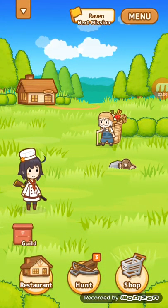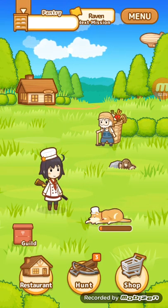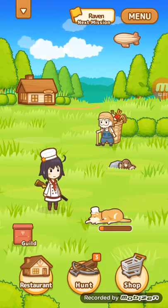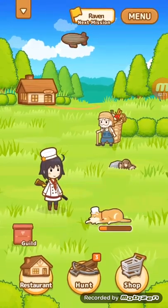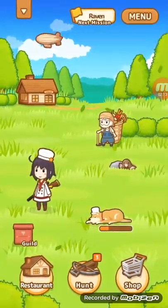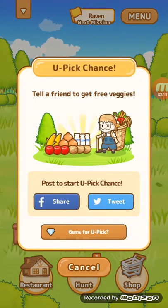Oh, so if you tap the dog, he gives you... you can get eggs. And then he takes a little rest, apparently. I'm just going to try to... okay, so I'm tapping on the blimp over here, but it just shakes the screen. That probably doesn't look too good for you guys.